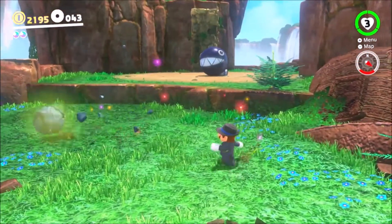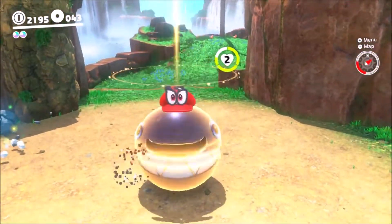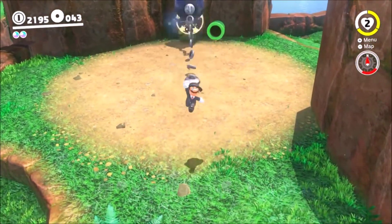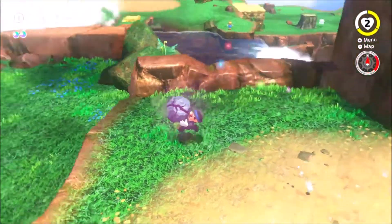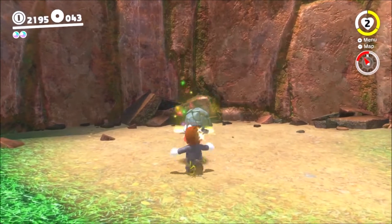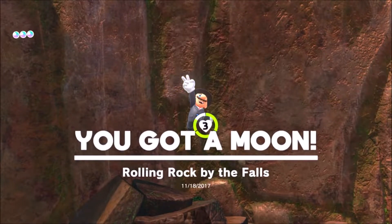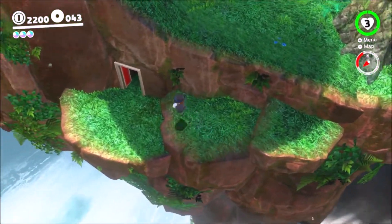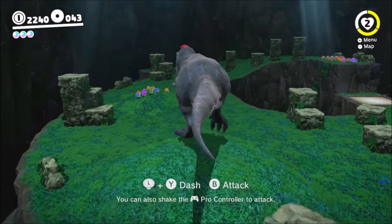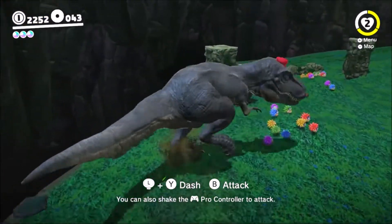There are also rocks. If you see a rock that's glowing, most likely there's going to be a moon there — just try to break it as much as possible. It may take some time, but eventually it'll work. As you can tell here, it's taking a while to break the rock; even the Chain Chomp didn't seem to help. These are one of the most annoying moons. I hope that if there's a future patch, they could make it so that you do more damage on the rocks so it's a lot less cumbersome to break through just to get one single moon.